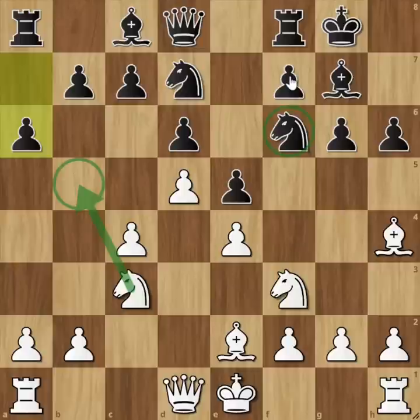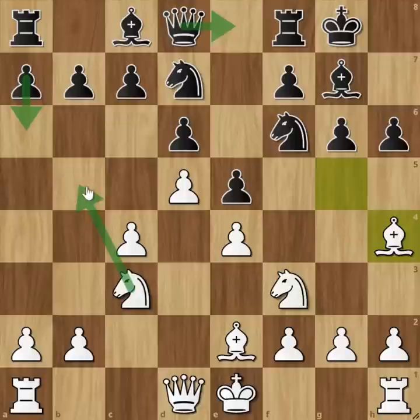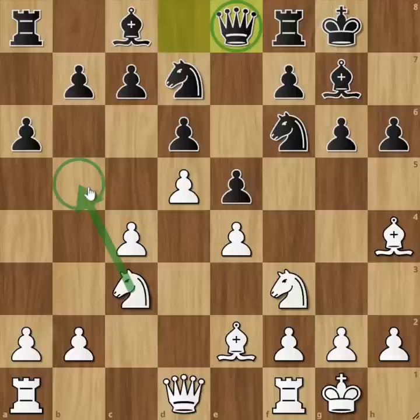Bobby Fischer's main plan is F5. He takes the bishop to F5, involving the knight and the queen. He takes the bishop to the rook. A6 takes the bishop in a square. White takes the bishop to the rook in a castle. From that point, Queen on E8 is the key move, involving the pawn to the rook.